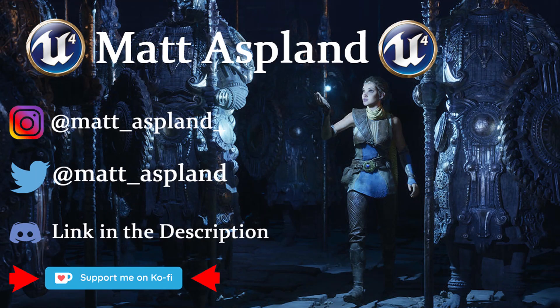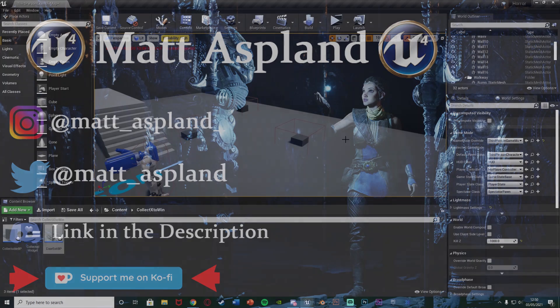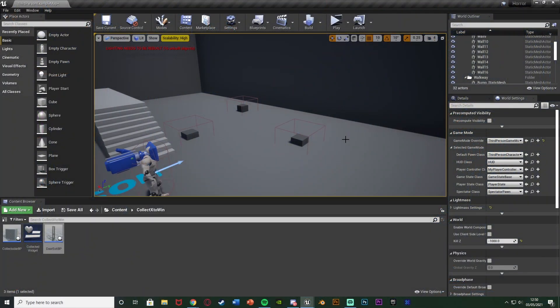Hey guys, welcome back to another Unreal Engine tutorial. In today's video I'm going to be showing you how to create a collectible system where you have to collect a certain number of items in order to do something else. In this example, I'm going to collect some items to be able to open a door — you can collect all of them or as many as you want, and you can do anything: open a door, go to a new level, spawn something in, or win the game.